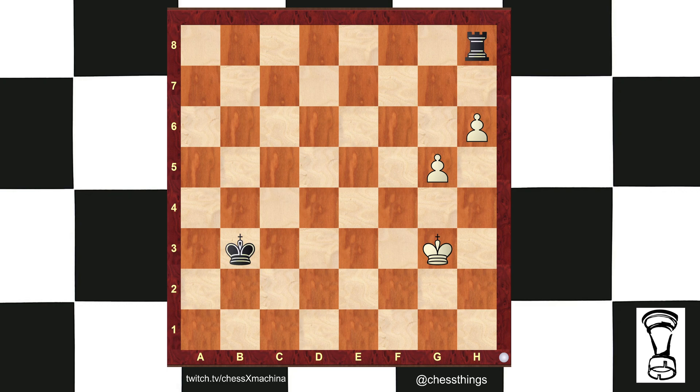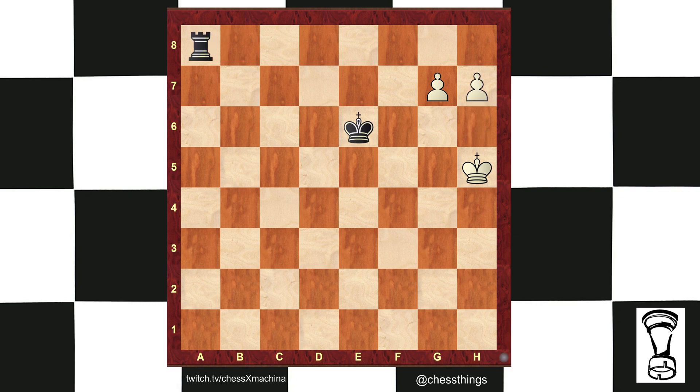So the correct way instead: King h4, King c4, King h5, King d5, g6, King e6, g7, Rook a8, h7 — and white wins.